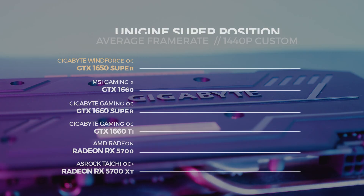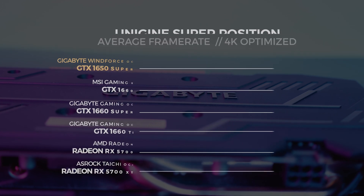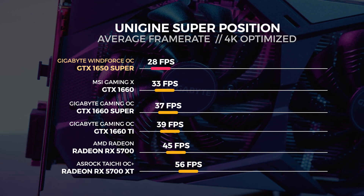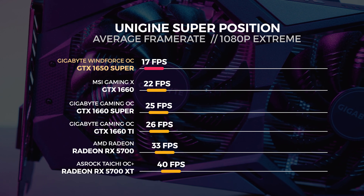Let's move on to Unigine Superposition. For the Superposition test we performed three tests in total: the 4K optimized preset, the 1080p extreme preset, and a custom 1440p preset with depth of field and motion blur turned off. For the 1440p test we saw the 1650 Super get an average score of 60 frames per second. For the 4K optimized test it scored 28 frames per second, and for the 1080p extreme test it scored 17 frames per second.